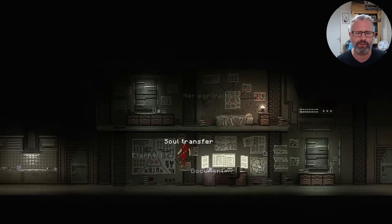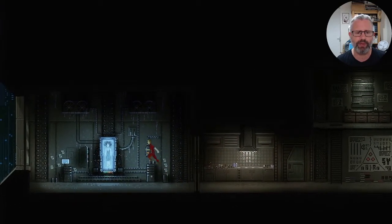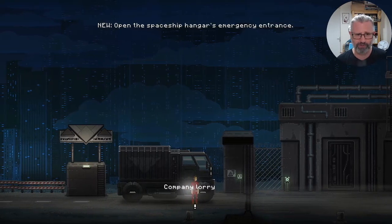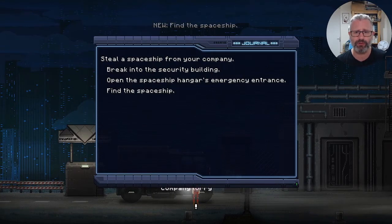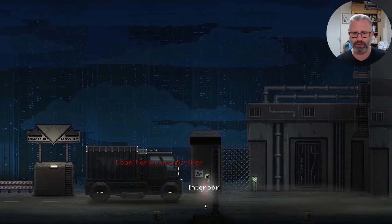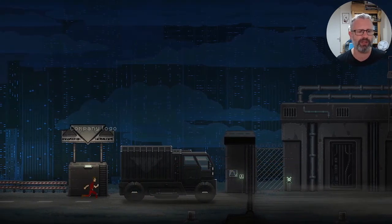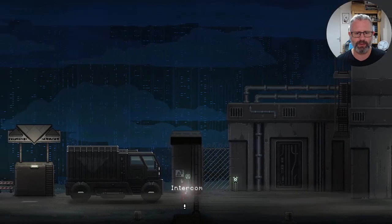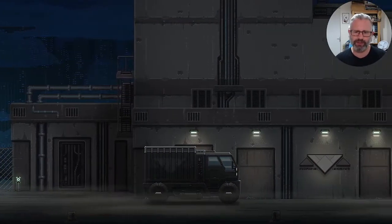We're ready to go. We've got to carry our frozen wife out of the apartment somehow — we don't get to see how that happens because it's going to be quite heavy. These objectives flash up quite quickly but you can review them: break into the security building, open the spaceship hangar emergency entrance, find the spaceship and a weapon. I know how to do this — I'm just going through it. Unfortunately we don't get to drive the vehicle ourselves, but it's okay.